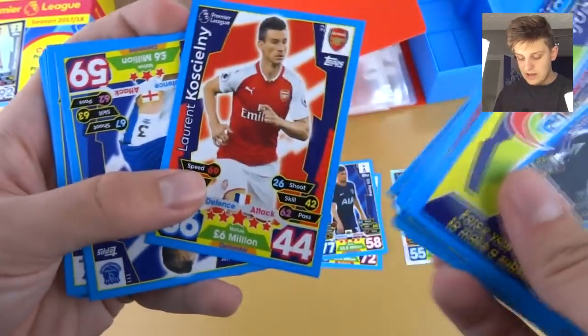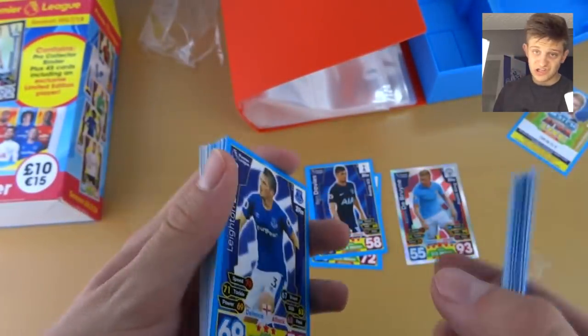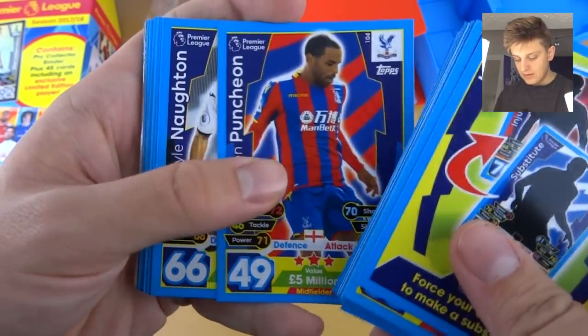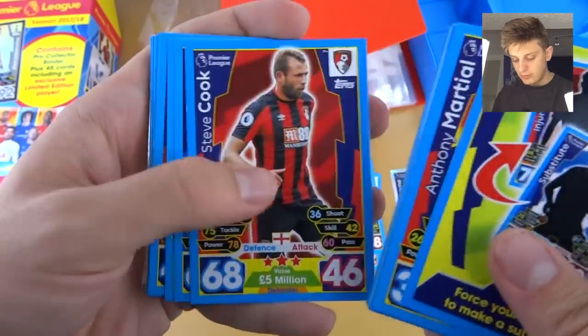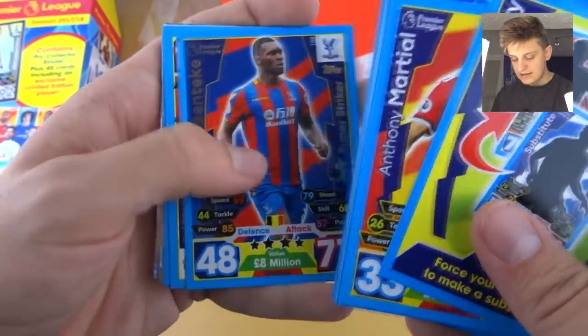Fernandinho, Robertson, Laurent Koscielny — good value card there, six million for 86 defense. What could go wrong? And then we've got Baines, Hurd, Puncheon, Norton, Tupo Moting, Cresswell, Fooks, Cook, Gross, Hog, Vokes, Gray, Mankyo.